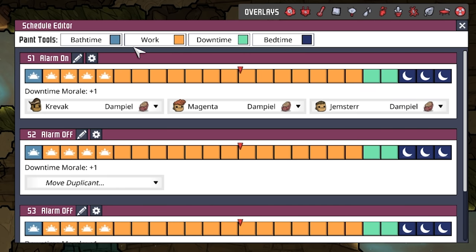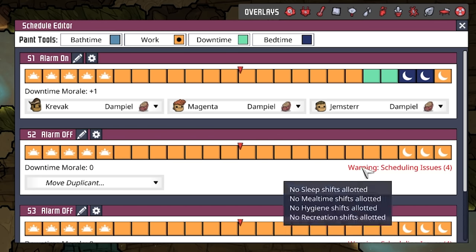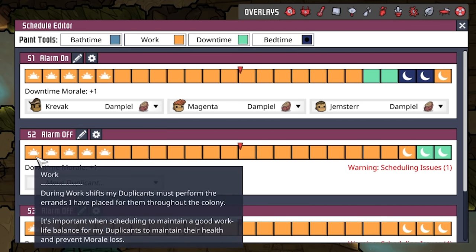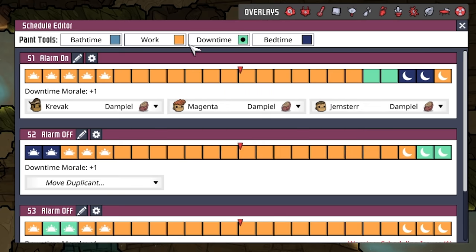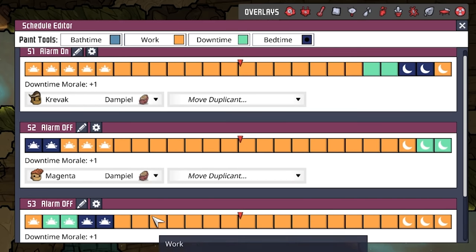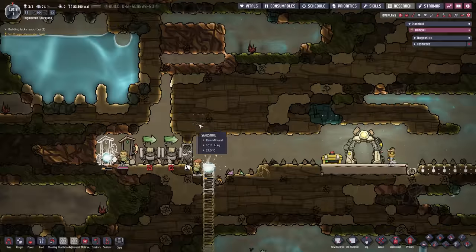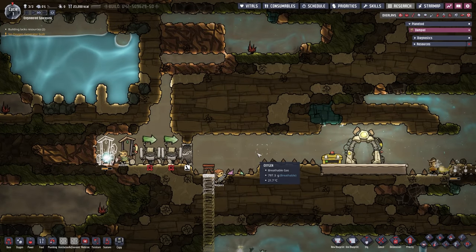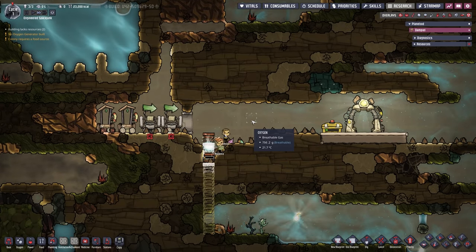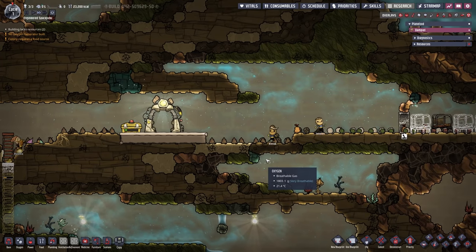We're going to get rid of bath time and one sleep time. On the second schedule, we'll overlap one sleep time and put in the downtime, and do the same thing again for S3. Then I'll assign dupes to S1, S2, and S3 respectively. That way we always have one overlapping, but one is completely free — so one dupe is always ready to go, one is sleeping, and one is in downtime. That is the worst case scenario, and that is exactly what that should look like.